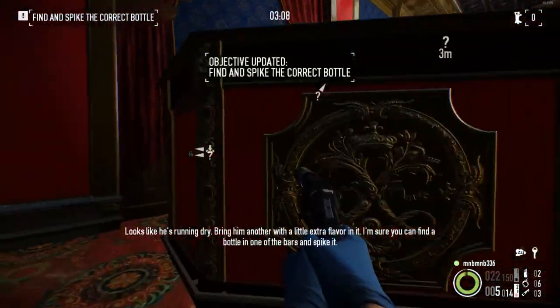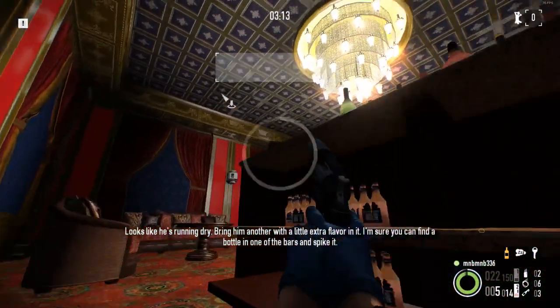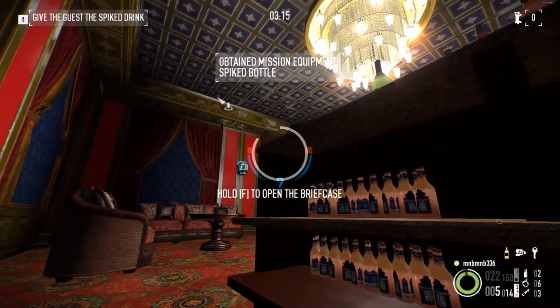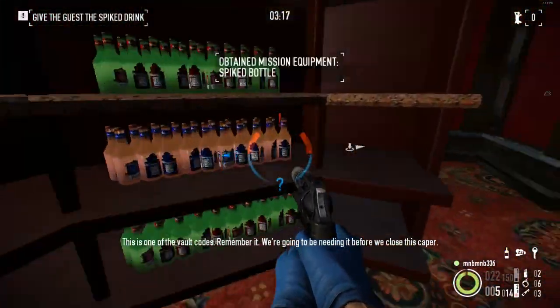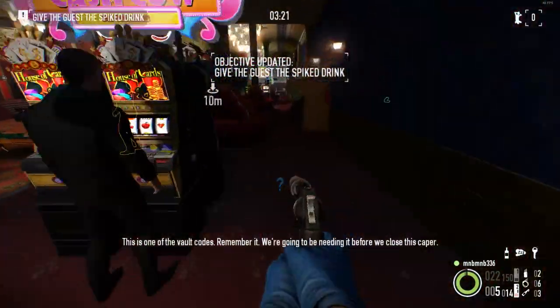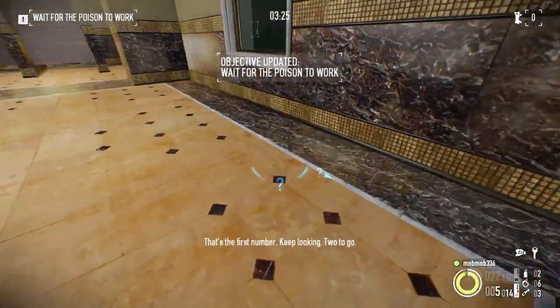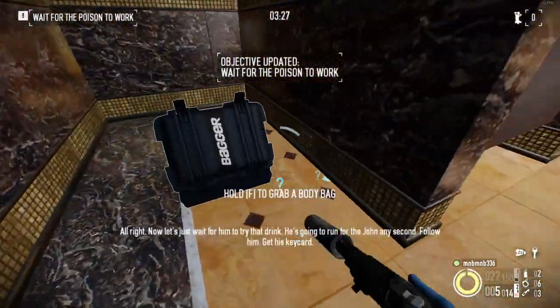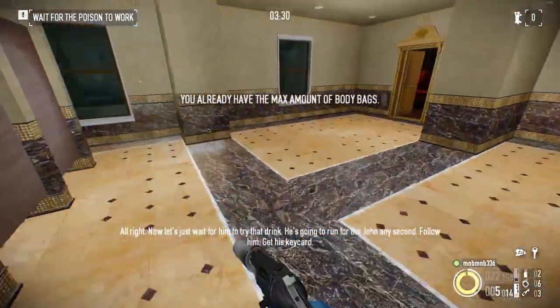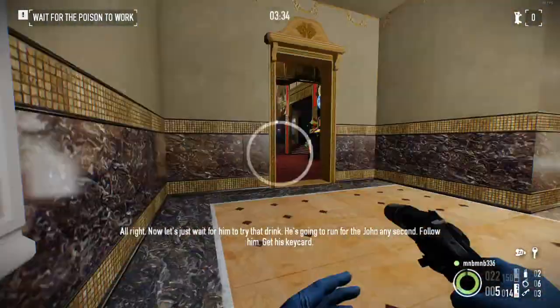Looks like he's running dry. Bring him another drink with a little extra flavor in it. Make sure you find a bottle in one of the bars and spike it. This is one of the vault codes — remember it, we're going to need it before we close this out. That's the first number. Keep looking, two to go. Now let's wait for him to try that drink. He's going to run for the bathroom any second. Follow him, get his key card.